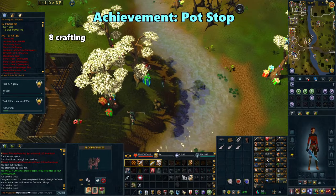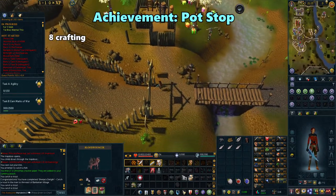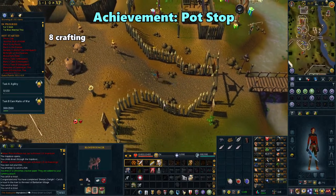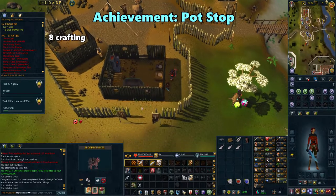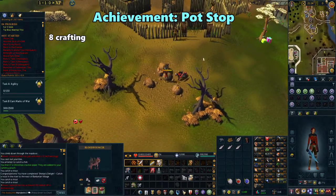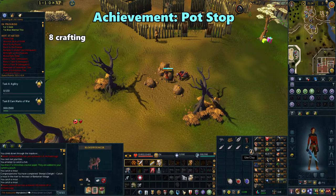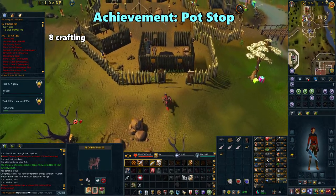Head southwest to Barbarian Village. Go to the clay mine to the south and mine one piece of clay. Then go to the well in the middle of the village to turn the clay soft.